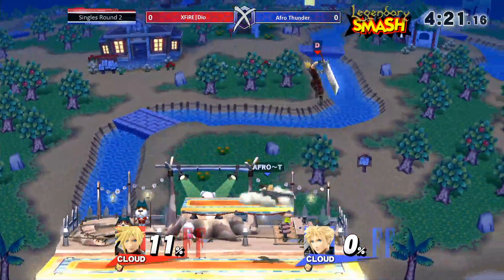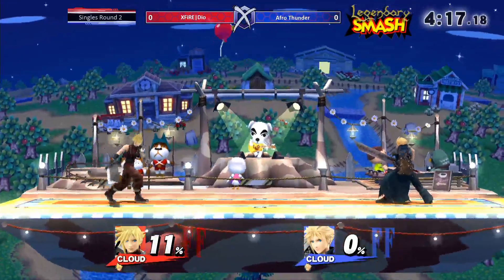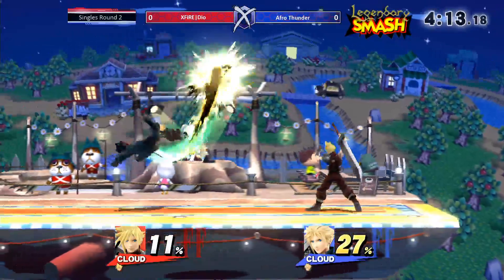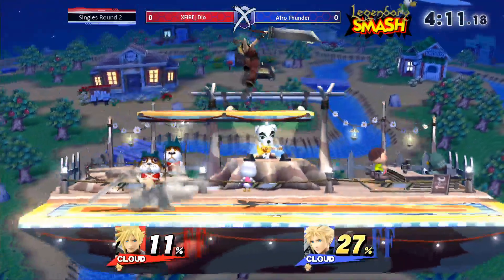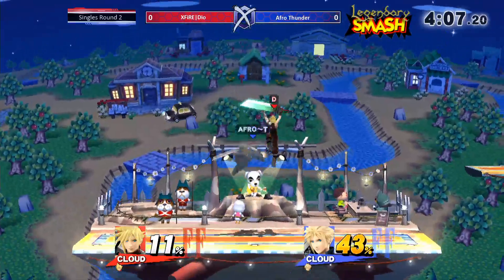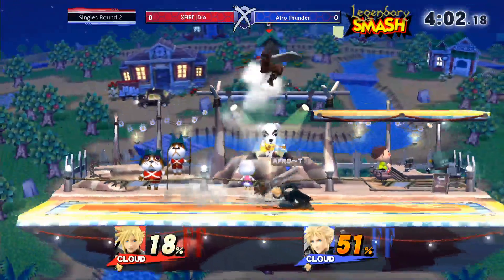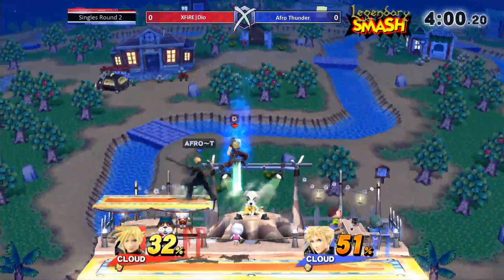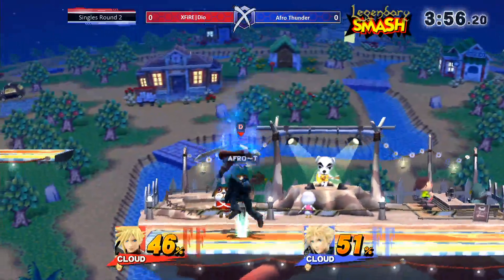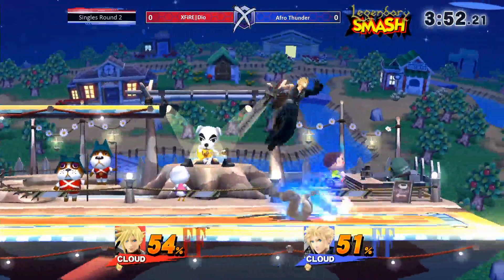The major thing about this Ditto is that you have to be able to knock him off and keep him at a distance. There's that famous down throw to side B. I understand what you mean about the distancing, especially off edge, because Cloud can be so easily gimped. And the bad thing is if you knock him off stage and you try to go for something up there or down there off stage, it could end up knocking you out of the game.